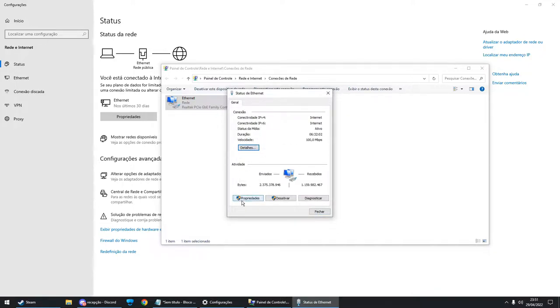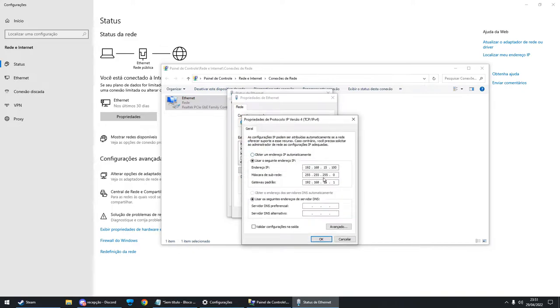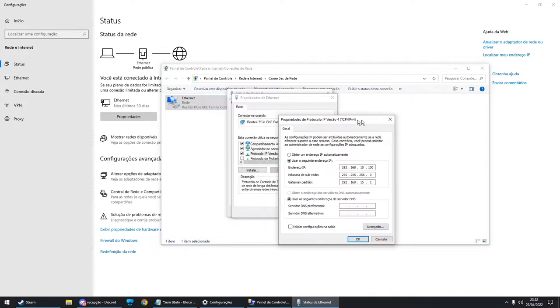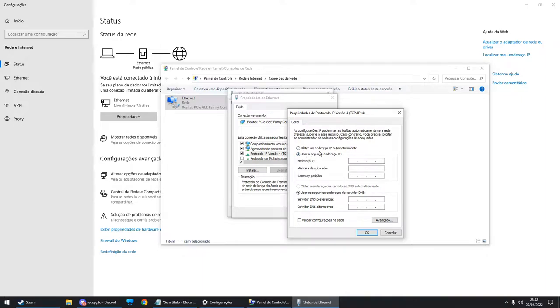Close this window, then go to properties. Scroll down, choose IPv4, double-click, and you will probably have this set to automatic. You're going to port forward those entries so the game can be found from the internet, and you're going to direct them to your IP. Every time you restart your router, if this is set to automatic it can change, so you need to get those three numbers and choose manual IP, then put those three numbers in.